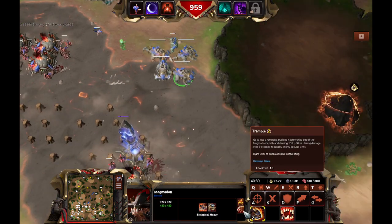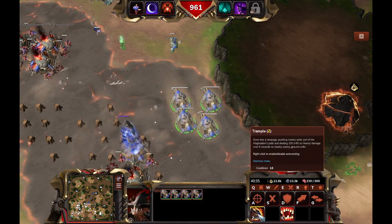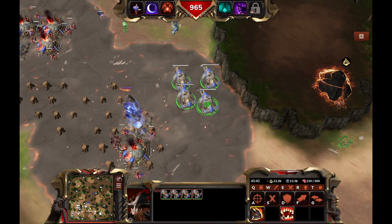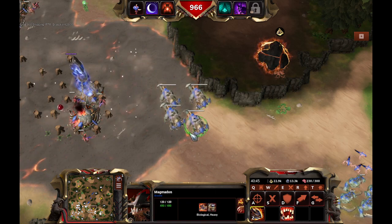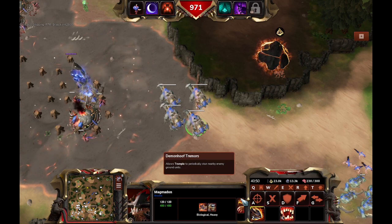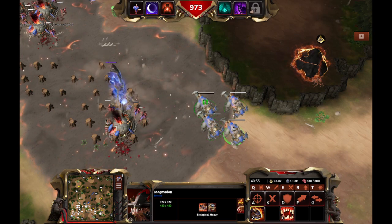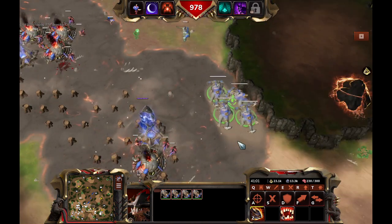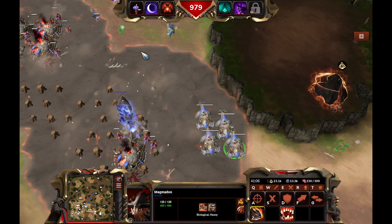Another unit to show off is the Magmadone. Trample — it's pretty much a good idea to always put Trample on auto-cast, because when they're in range of enemies they should just always be casting this. They have an upgrade that makes Trample periodically stun nearby ground units. This is really useful against Vanguard Exos, because otherwise they just stutter-step away from all your army, which is really painful. The Magmadone is one of the few counters you really have against Exos.